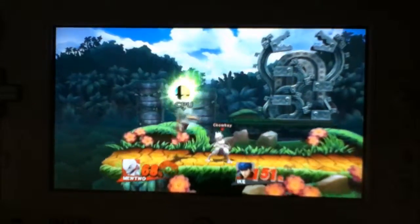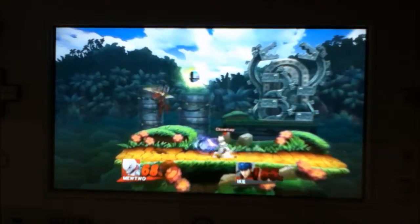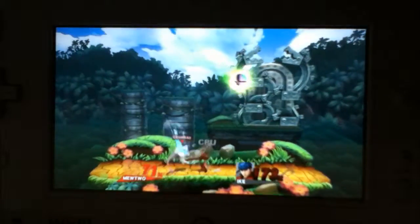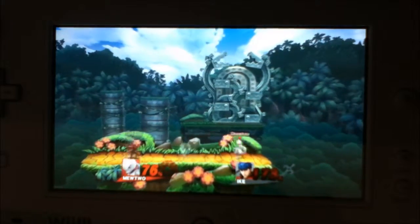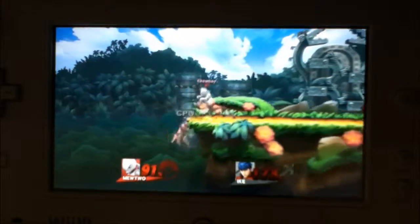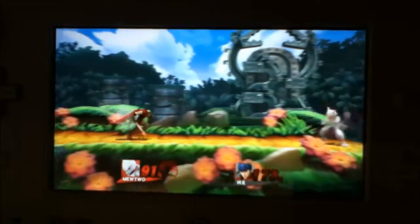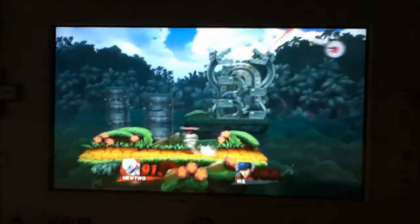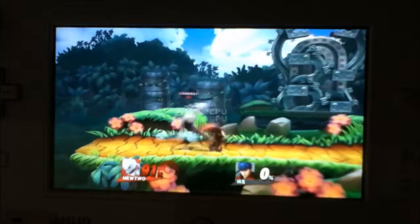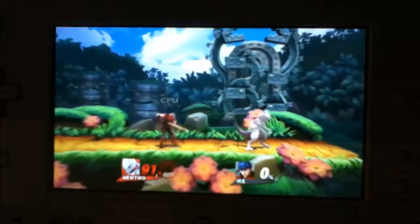Now the side B. The neutral B is pretty sure shadow ball. The side B is confusion — you can either make them fall, or you can reflect projectiles, though I can't show that right now. The up B, which you already saw, is the teleport. Mewtwo is kind of similar to Lucario. You can teleport up or to the side — only straight up or straight to the side. You cannot teleport diagonally, and you cannot teleport down. It kind of confused me when I was trying to teleport down, since it plays really similar to Lucario so you'd expect it.